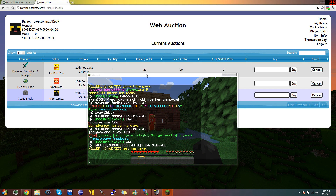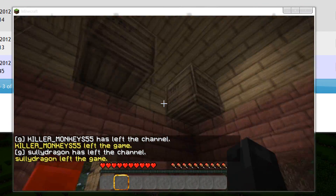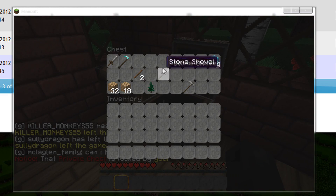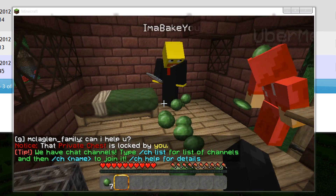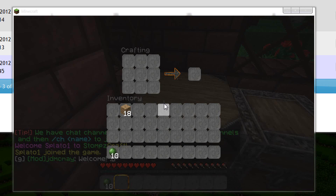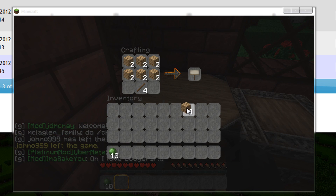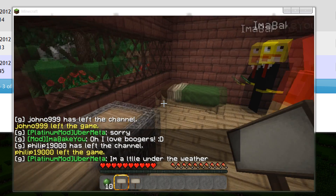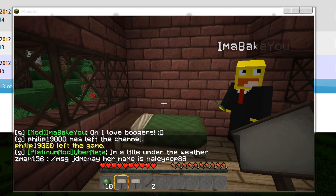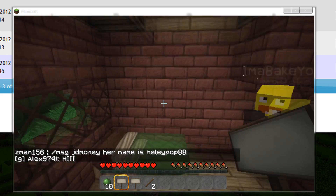Now if we go back to the server, let's go in our little house here and make some signs. You don't need much — just some wood. So let's make some sticks and two signs. That's all you really need. If you're watching this video, this is the simple version of WebAuction — that's the name of the plugin. The guy that made it has a video of his own, so if you want more in-depth info, I can link you to that.